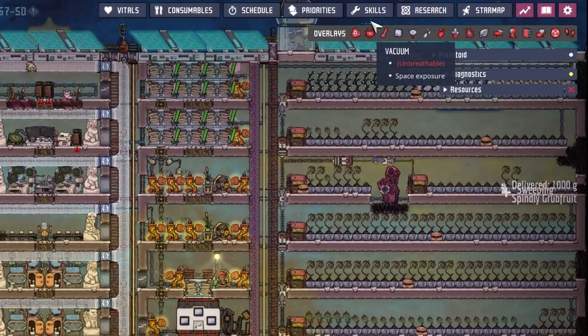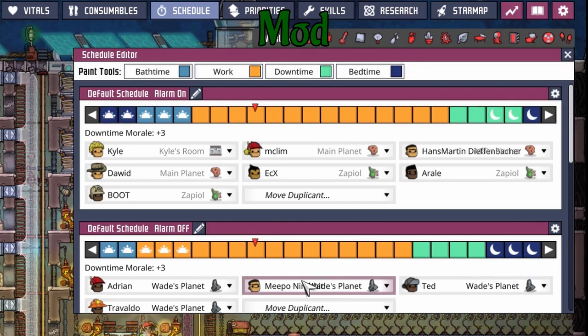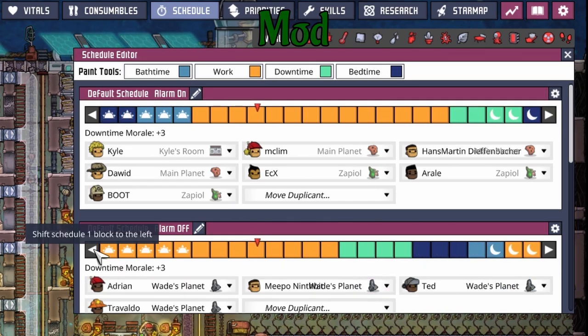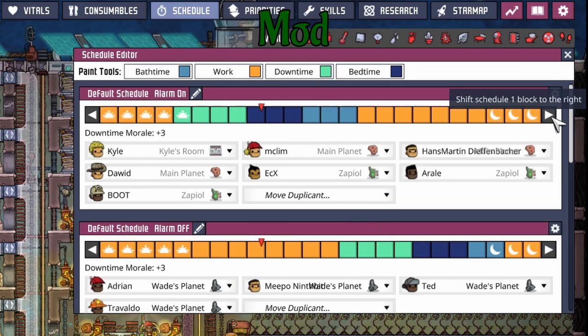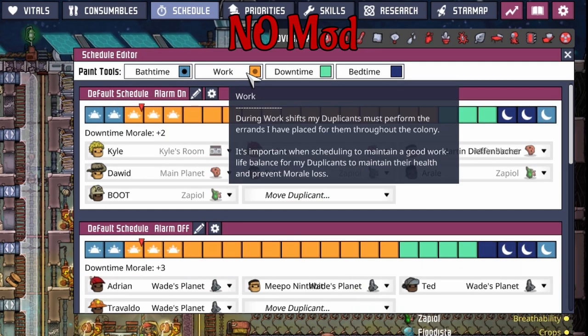Next up is one of my new favorites called Schedule Master, made by Edoni. Check out how absolutely easy it is now to move a schedule around. It's even more obvious how amazing this is compared to the base game, where you literally have to delete every single slot and place them in new.